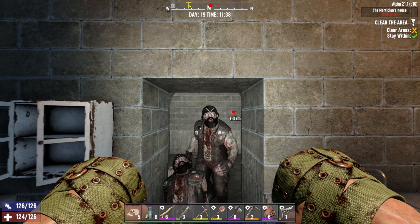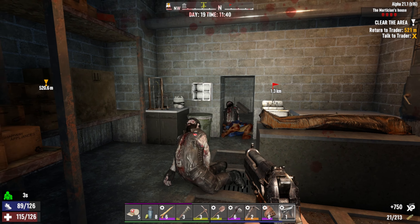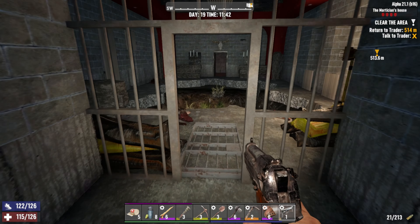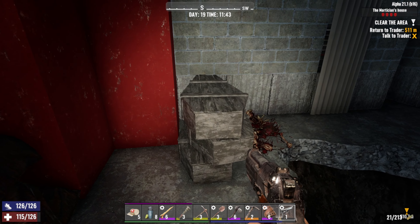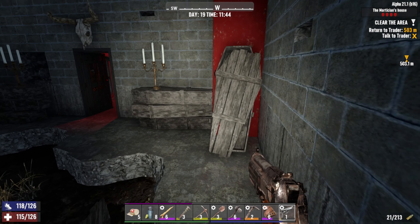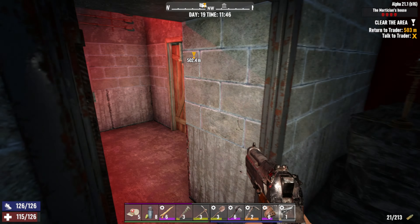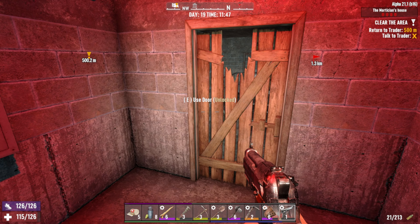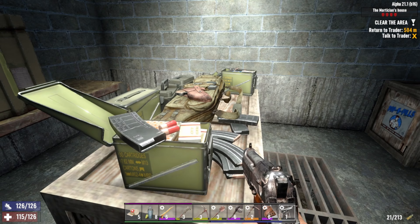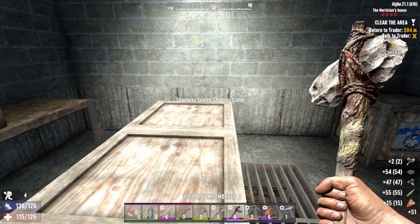Maybe the knuckles wasn't such a good idea. I got a little cocky and tried to kill him with the knuckles and she got a shot in — I guess I deserve that. Nothing in these things. Thank goodness for the pistol, I think that basically saved the day. Let's see what's in the main loot — all good stuff, we'll take all that.